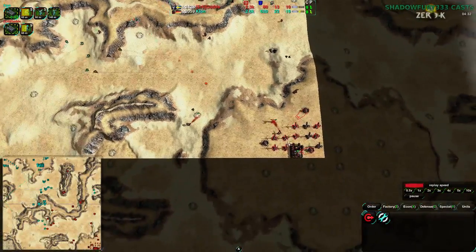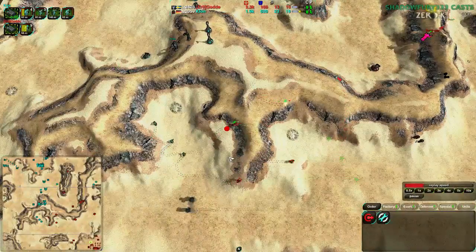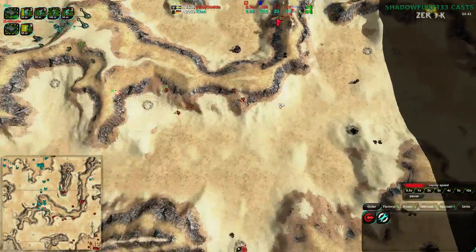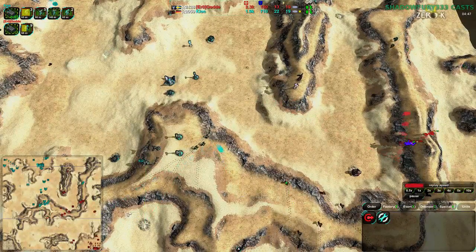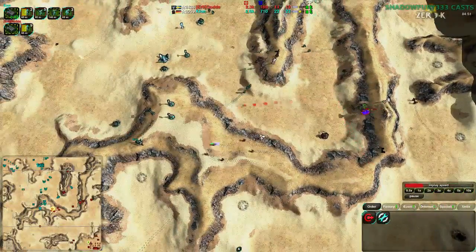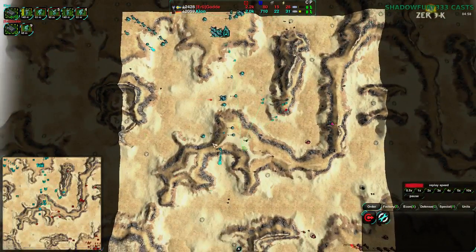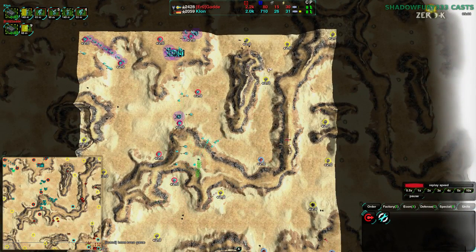One of them is being reclaimed, the other one's not yet being rebuilt. Still 0.3 — not much power coming. Golda is accessing a lot of metal but has no energy to work with. It would have been better for those to have been solar plants. And at the same time, Clon has set themselves up quite strongly in the center. This is what I'm talking about — the north player takes the center, and now they pretty much have the entire north half of the map, which is quite a lot of metal.